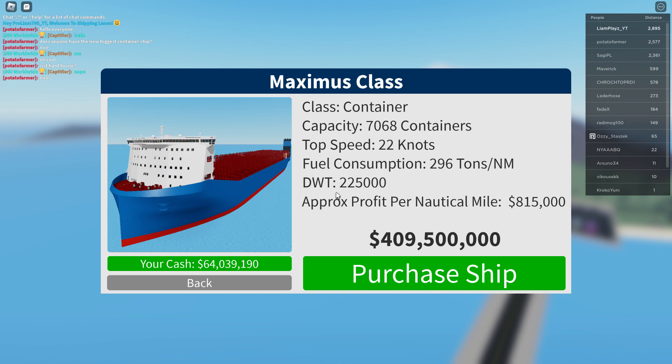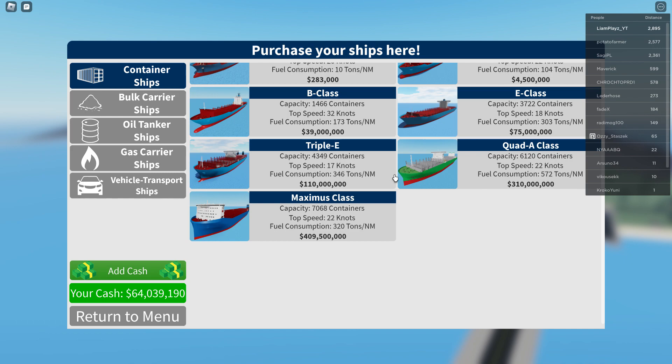I wish they could lower the price of the Quad A. They did actually lower the price of the Triple E from like 140 million down to about 90,000, then brought it back up to 110 million. I just want to get the Quad A - it's nice. Anyway guys, if you enjoyed this video, like and subscribe, and I'll see you in the next one - peace!